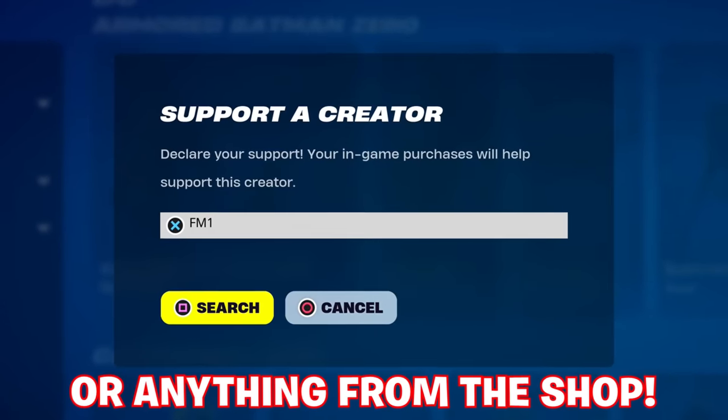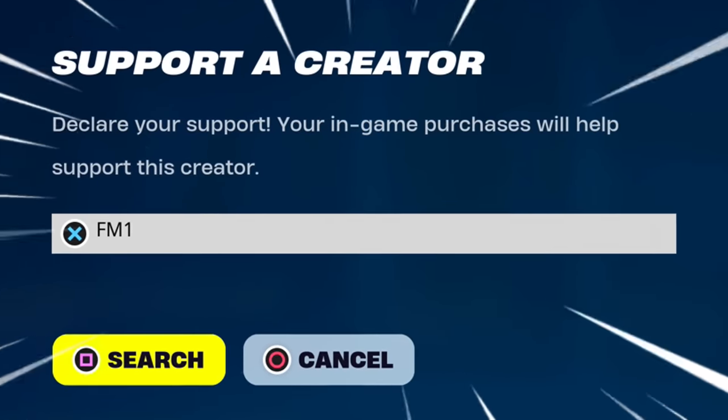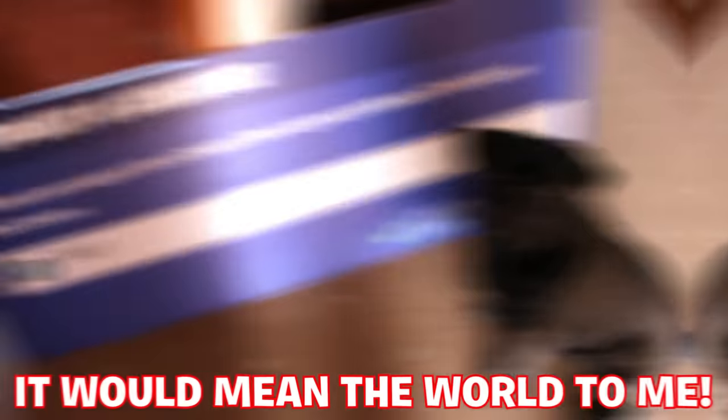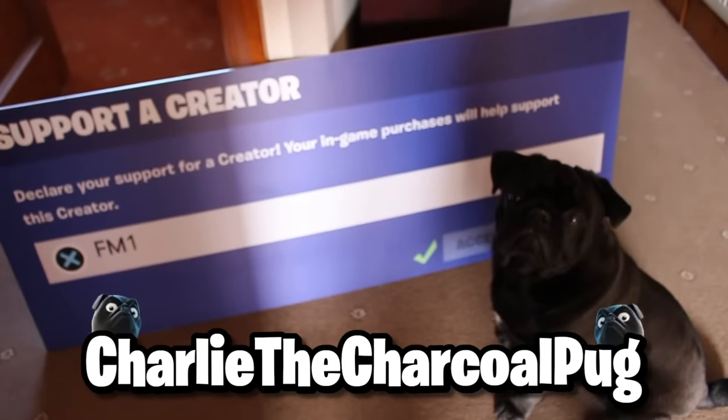Don't forget — before you pick up the Battle Pass or anything from the shop, enter code FM1 inside here. It looks completely different now but it definitely still works, being one of the shortest and easiest codes to enter out there. It would mean the world to me and my dog Charlie the Charcoal Pug.